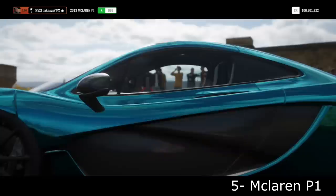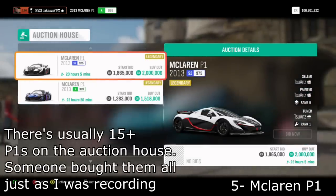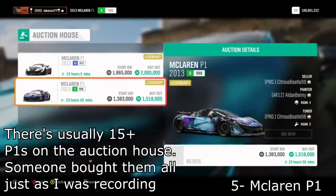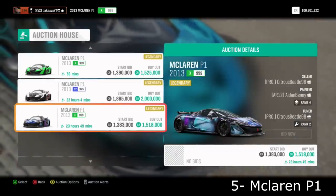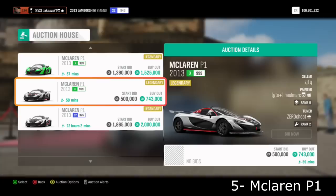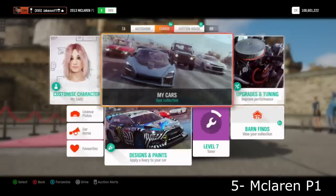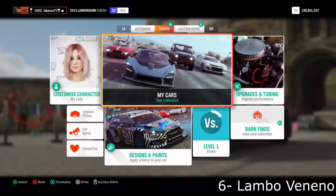Next up is another simple one that works very nicely: the McLaren P1. Every now and then I'll search for the McLaren P1 and it just works very well — there's a consistent price. Every now and then you'll see one pop up for about 700,000 to 900,000 credits. You get quite a lot of P1s coming through the auction house, so look for them at 700,000 to 900,000. Just continuously search until you find one and you'll very easily make some money when you go to resell it.